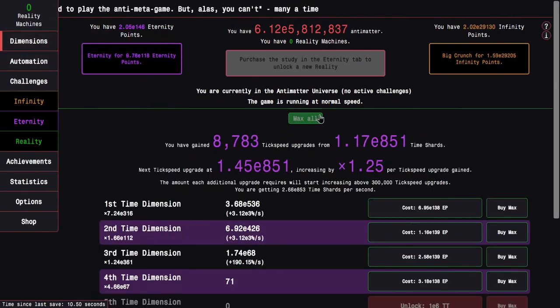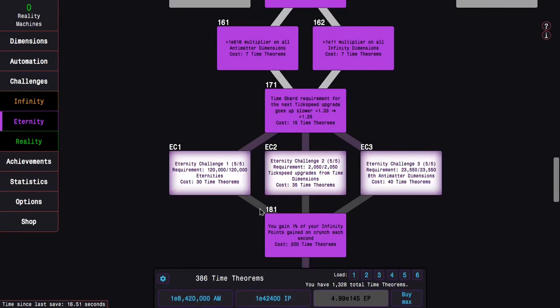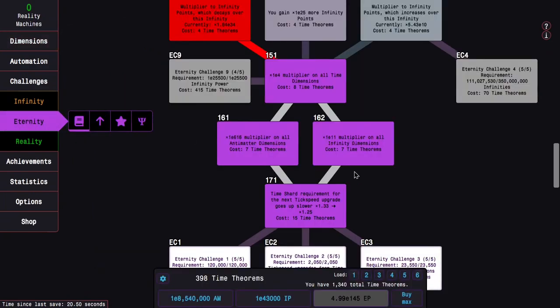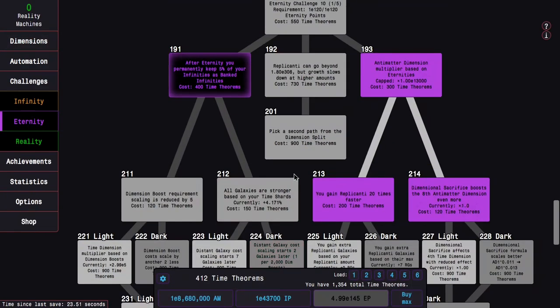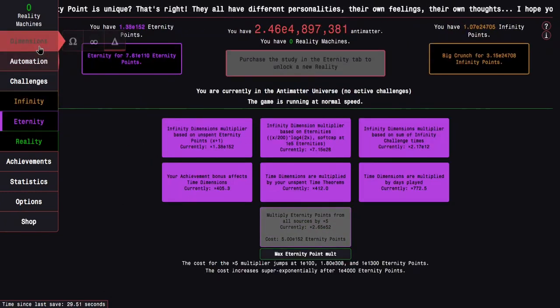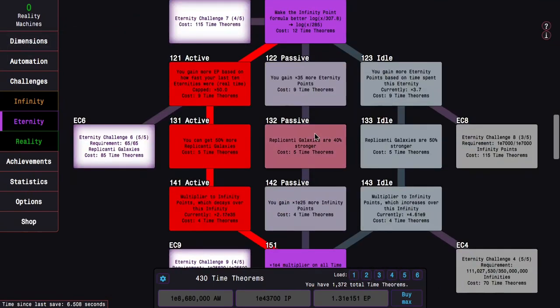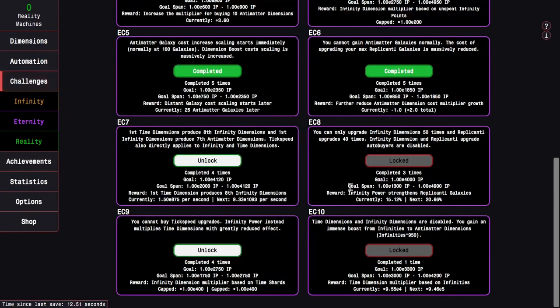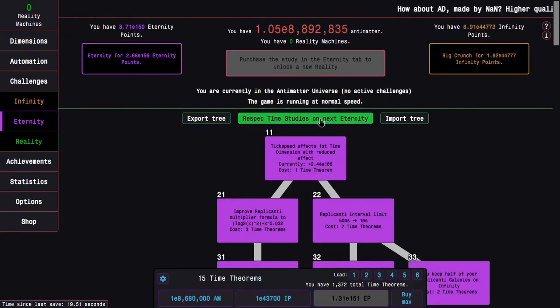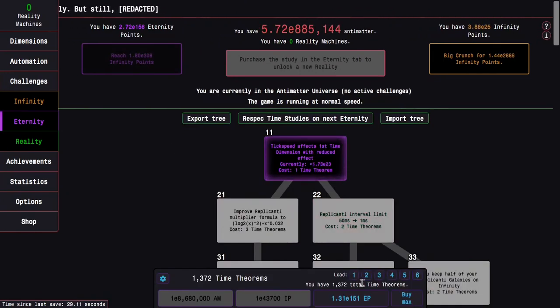This isn't all that powerful right now, but maybe when I start going into Eternity Challenges I have a lot of time theorems to use. I can almost do Eternity Challenge 9 with this build, which is crazy. I should probably go into Eternity Challenges — 430 time theorems should make it super easy to do the rest of the challenges I haven't knocked out yet. Eternity Challenge 9 — let's do that one first. Look at that — that was the easiest challenge I've ever seen.